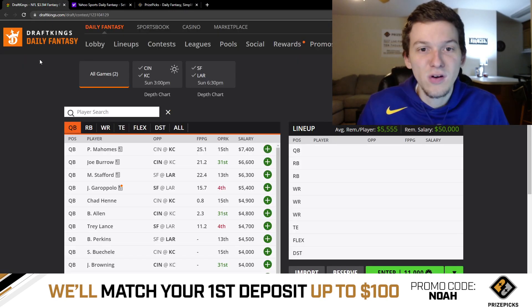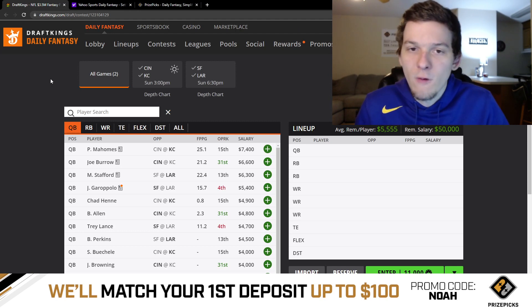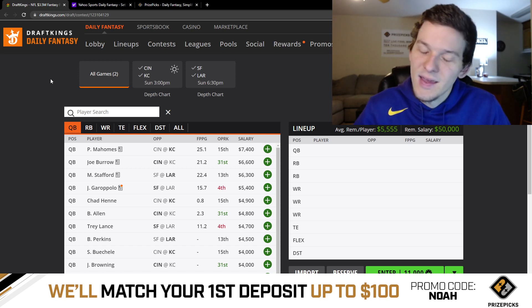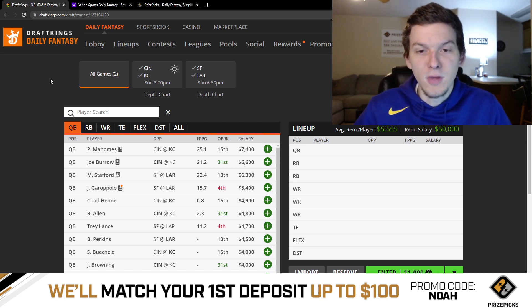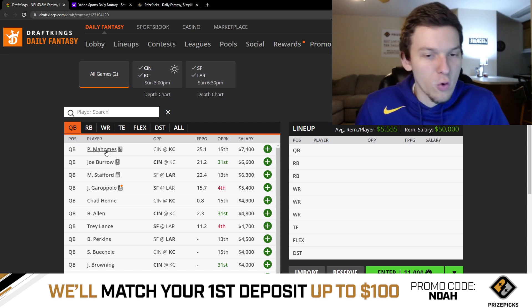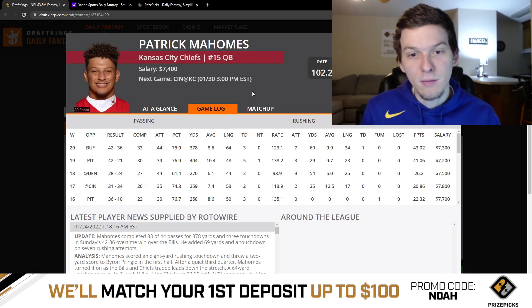Let's take a look at this slate starting at quarterback. Our four options on Sunday are Patrick Mahomes, Joe Burrow, Matthew Stafford, and Jimmy Garoppolo. I would rank them how they're priced: Mahomes is my favorite at number one, Burrow second, Stafford third, and Garoppolo fourth. Mahomes at $7,400 isn't that much more expensive than the others, and he's by far the best quarterback play.